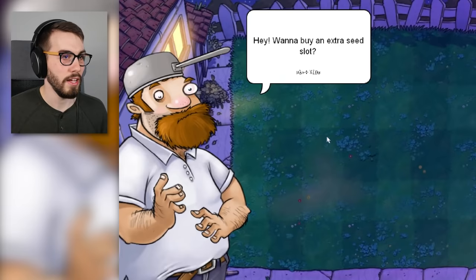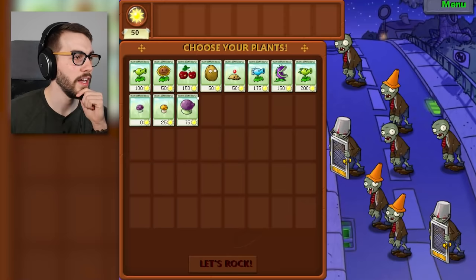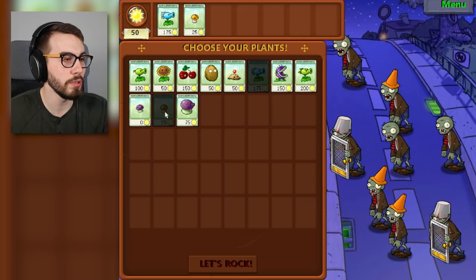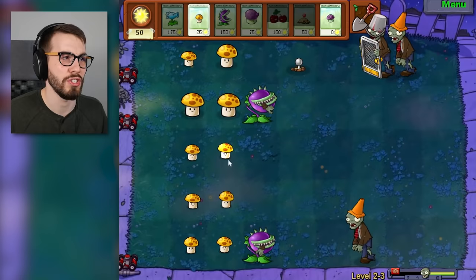Want to buy an extra seed slot? It's $7.50 — yes, I want it. This will help us a lot. Why do you have a bucket on your head and a screen door? I think more emergencies this time — I'm gonna bring an extra emergency. Should I bring a fume shroom? Maybe a fume shroom in front of these guys, and then snow peas in the back. Double sun shrooms, double chompers, fume shroom, emergency, emergency, and this little guy.